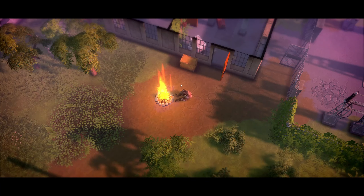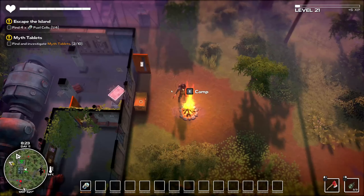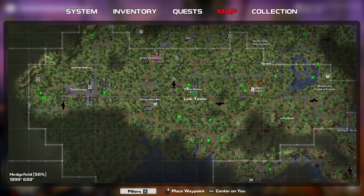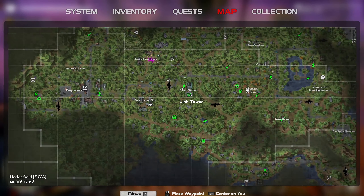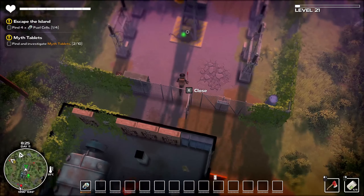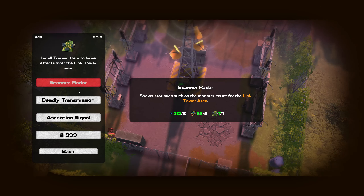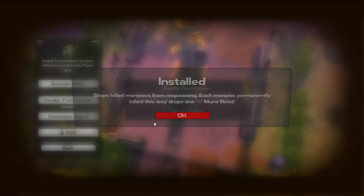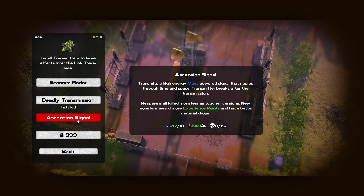Problem is we cannot even get to the link tower and when we cannot get to the link tower, that causes a whole bunch of issues because the enemies will just keep on respawning in here. I swear to god I installed on this link tower the killer switch. Why did I not install it here? Installed - and what's the Ascension signal? Transmits a high energy mana-powered signal that ripples through time and space. Transmitter breaks after the transmission. Respawns all killed monsters as tougher versions. New monsters award more experience points and have better material drops.